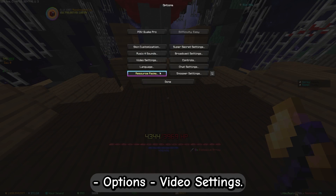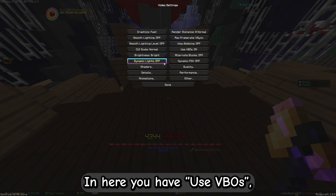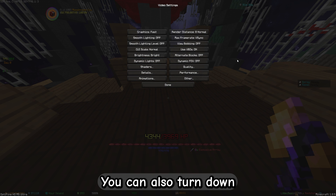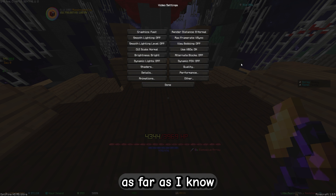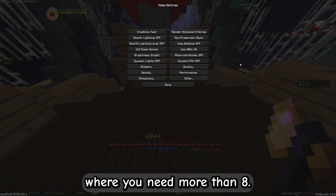First up, we go into Escape, Options, Video Settings. In here, you have Use VBOs, which you should turn on. You can also turn down the render distance to 8 to 12 chunks. 12 is Hypixel's limit as far as I know, but there are barely any situations where you need more than 8.